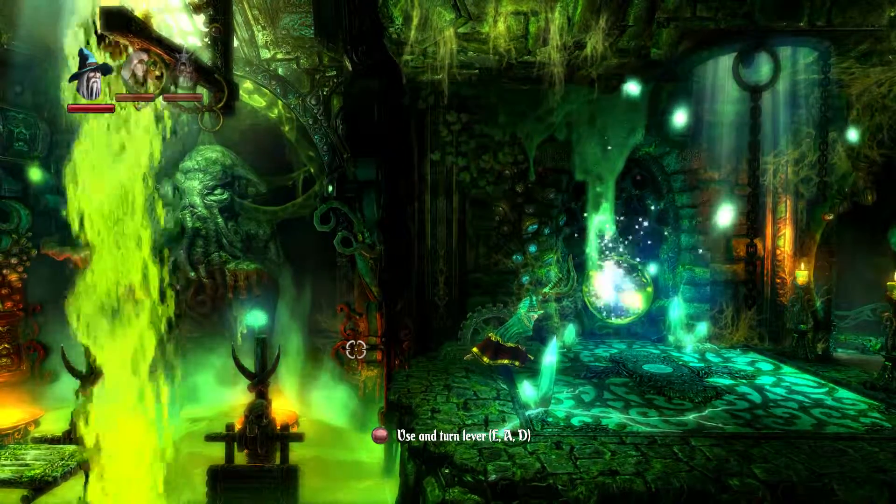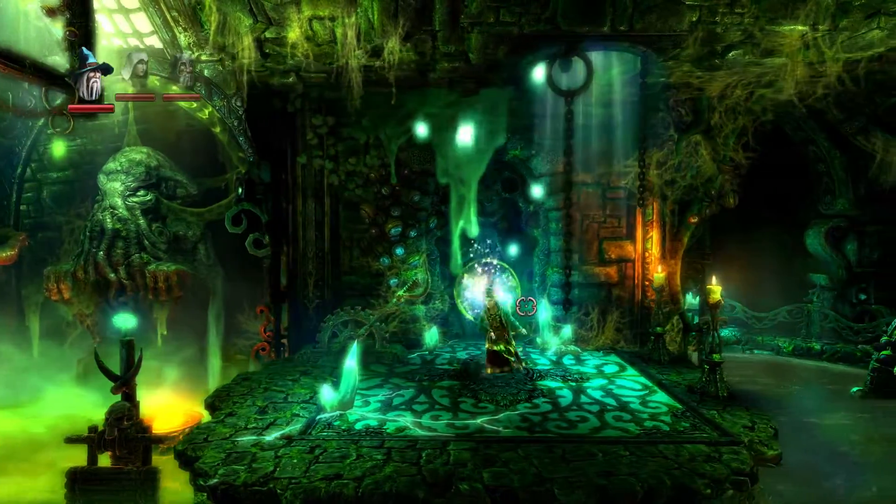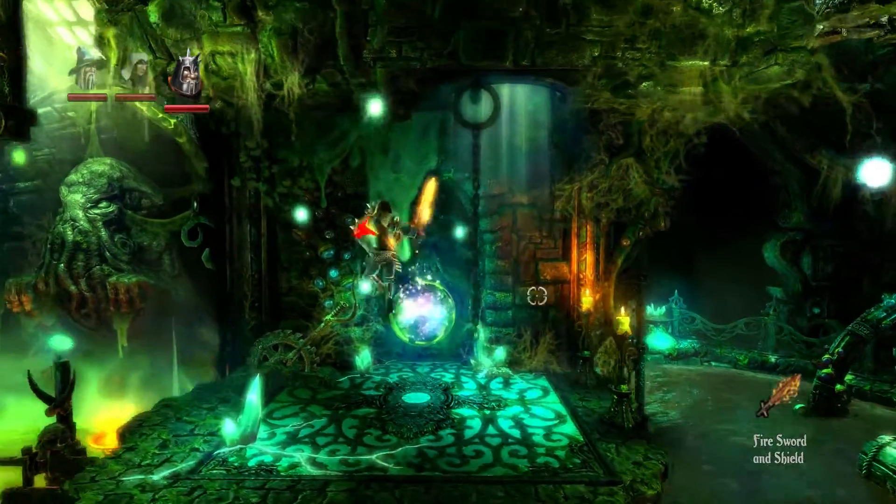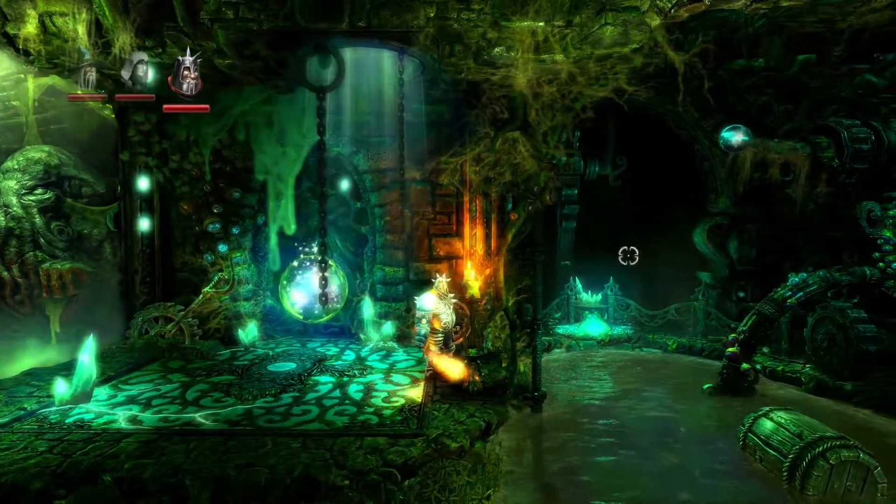If you lose all three of your characters you'll just go back to the last checkpoint, which is usually one of these orbs. That's basically the game — I wonder if I can get to some sort of boss.